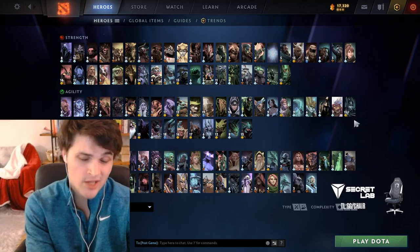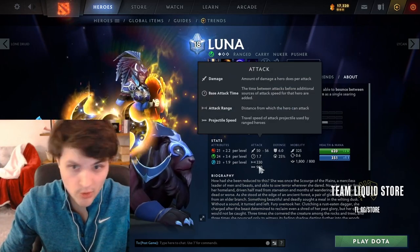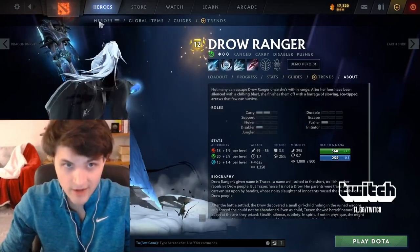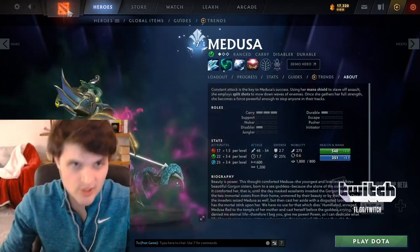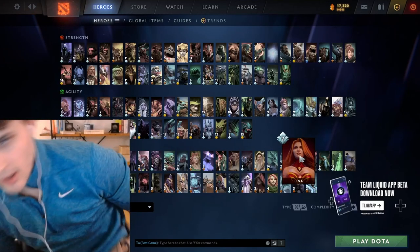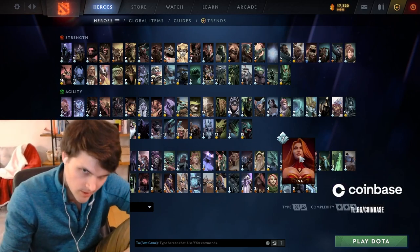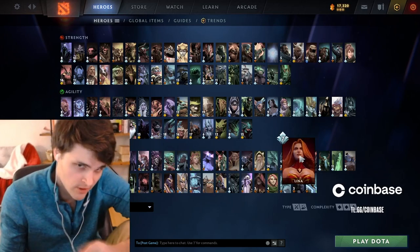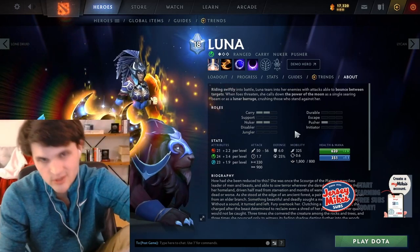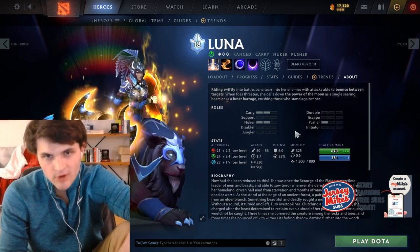Luna also has a very low range — only 330. A lot of range carries have much further. Drow is 625, literally double. Medusa is 600. So heroes she tends to struggle against are also ones that outrange her — ones she can't hit before they hit her. She gets kited because Luna is not a mobile hero, but she is very fast. If you can just keep her away from you with a built-in slow like Drow has, it can be very annoying.